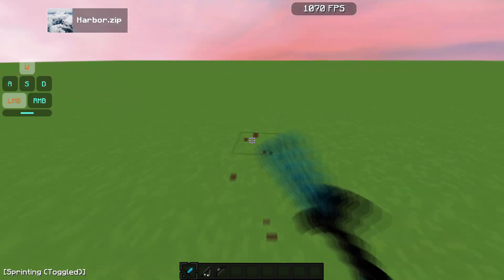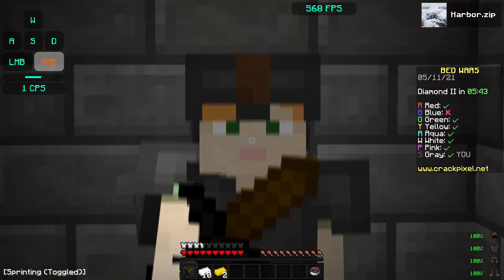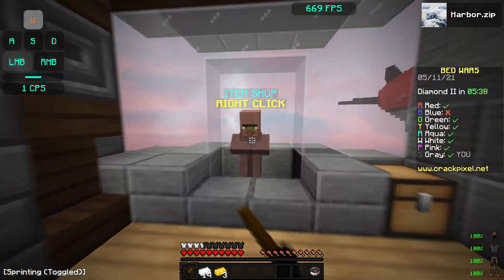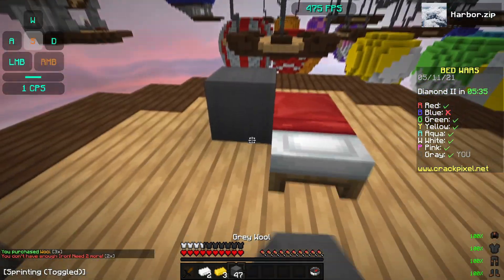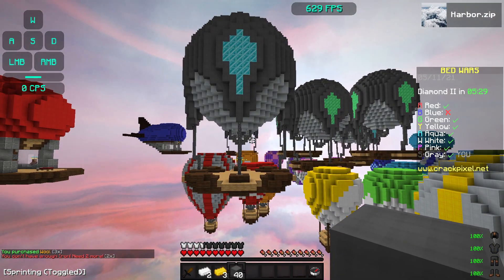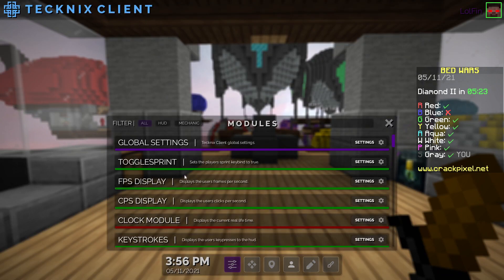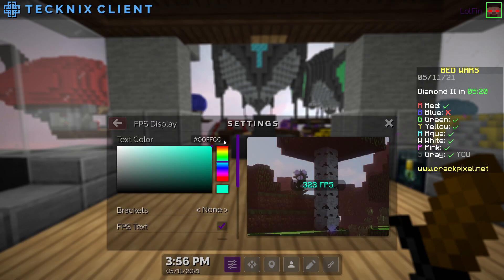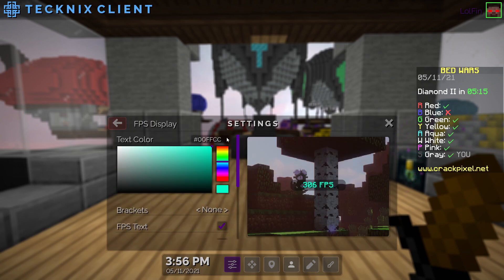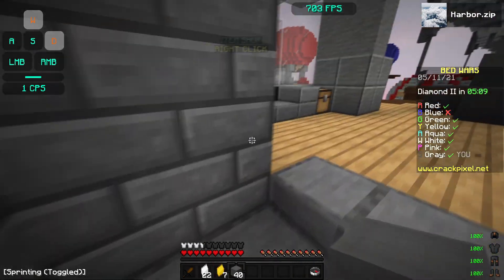That's basically the client — it's probably one of my favorite clients right now. Let's hop into a Bed Wars game and see what it's like in PVP. The client is still running really well. I've set up all my mods how I want them — keystrokes, CPS, all matched to the same color. You can do that easily by going into modules, copying the hex color with Ctrl+A, Ctrl+C, and pasting it into another mod's color field.